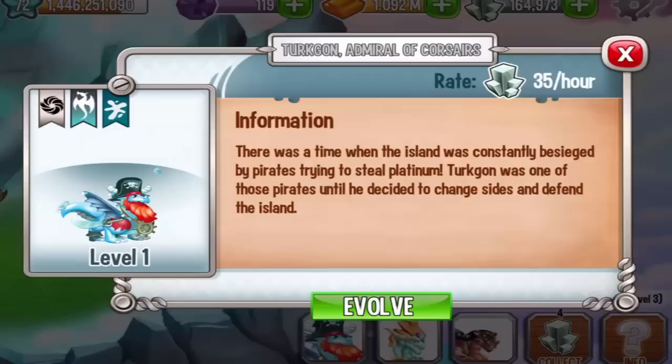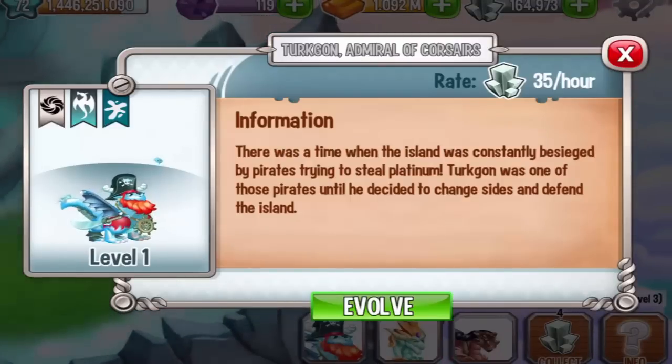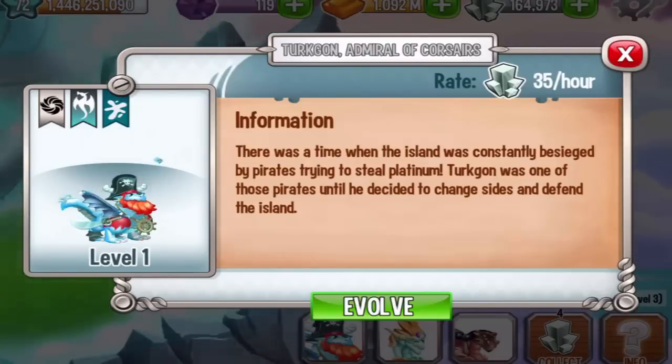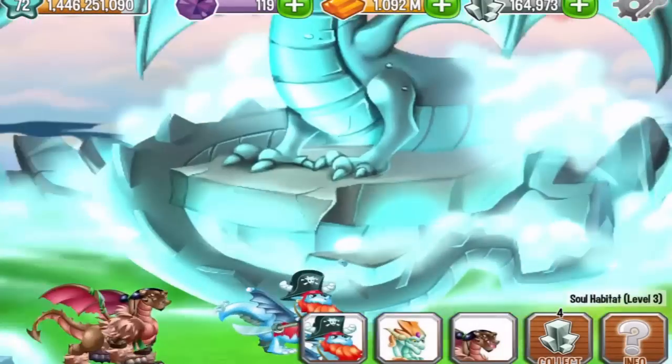That's how you get the Turquogon Admiral of Corsairs. Check out the next videos where I will evolve them or summon new dragons if they are available. Until next time, have an awesome day, guys, and have fun in Dragon City.